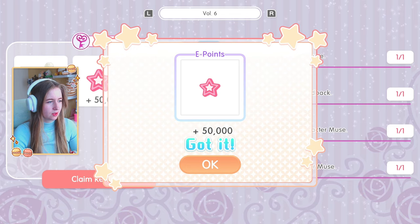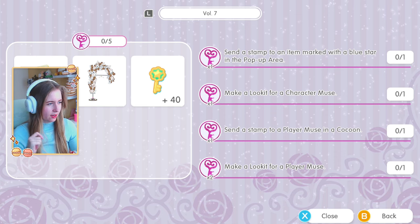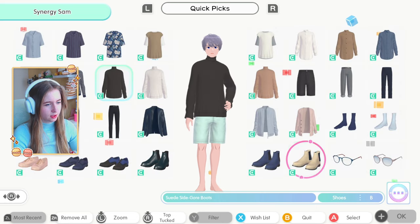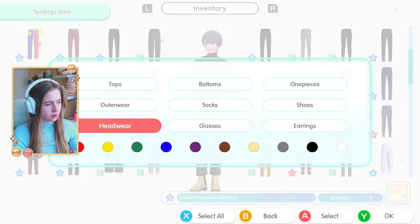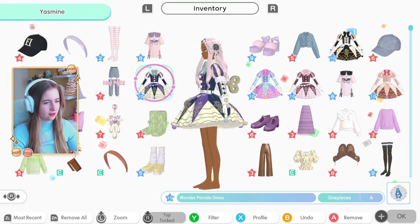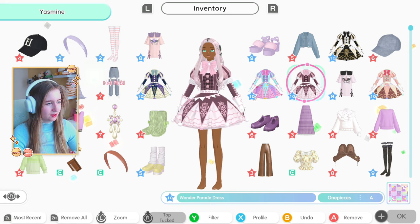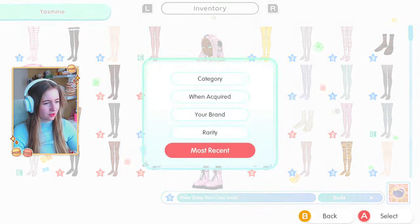Rewards for Volume 6 include the multi-color party hat with pom-poms, 50 e-points, and five gacha tickets — I wish it were more. Volume 7 has two showroom items: a card and a hanger with cards. We style a character muse with default items — simple look with denim wash shorts and a hat. Then for a player muse I use the clown dress, matching perfectly with the new metallic shoes. I love how puffy the tutu is!